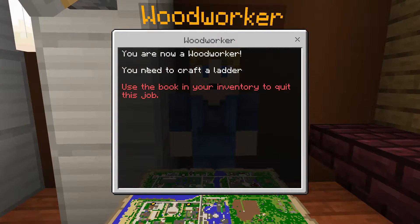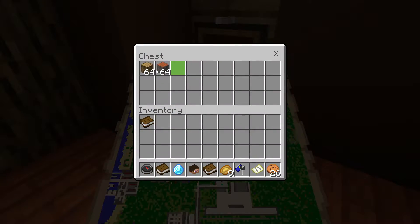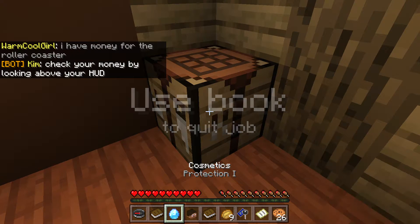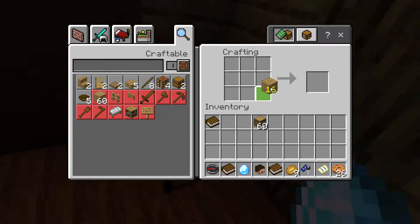Let's do one more from the woodworker. You are now a woodworker and you need to craft a ladder. We need to create a ladder — shouldn't be hard at all. Let's go to the chest and grab our wood, just like that.